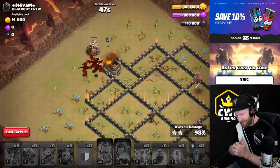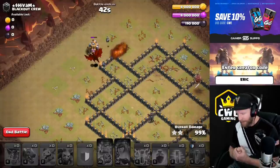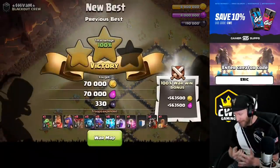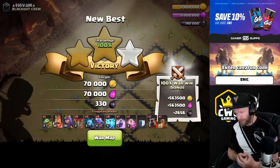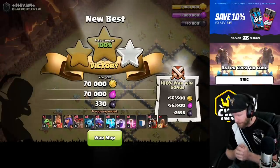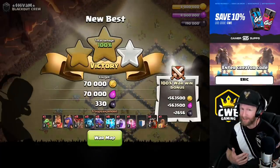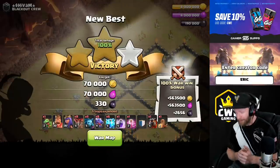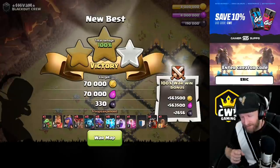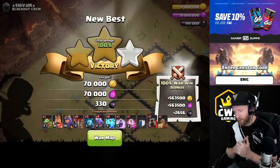What I recommend: if you don't already have a chosen army, depending on what you can get donated, if you can regularly get those max quakes donated to you, the zap quake lalo is insanely strong. If not, zap dragons — I'm telling you, it's really good especially if they group their defenses a little closer together so you can take out multiple with the same lightnings. Let's head over to the live stream and see my zap quake lalos from there.